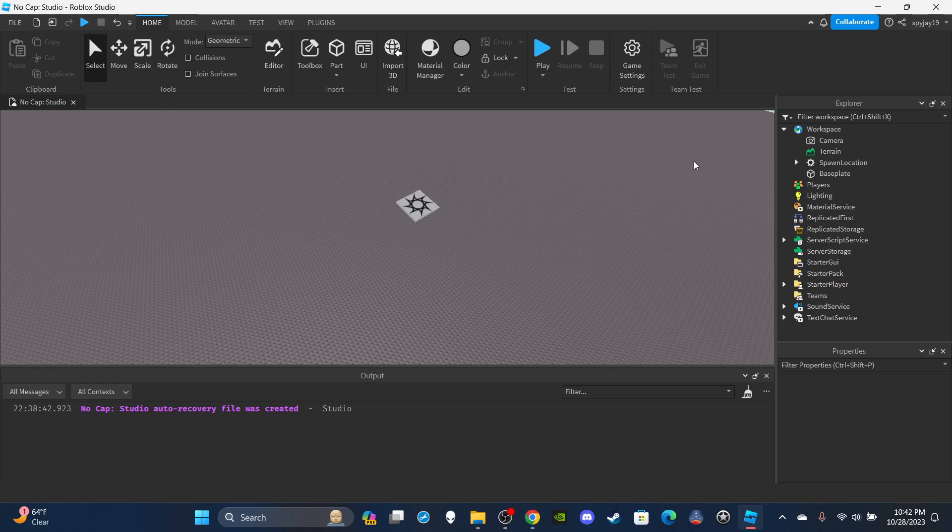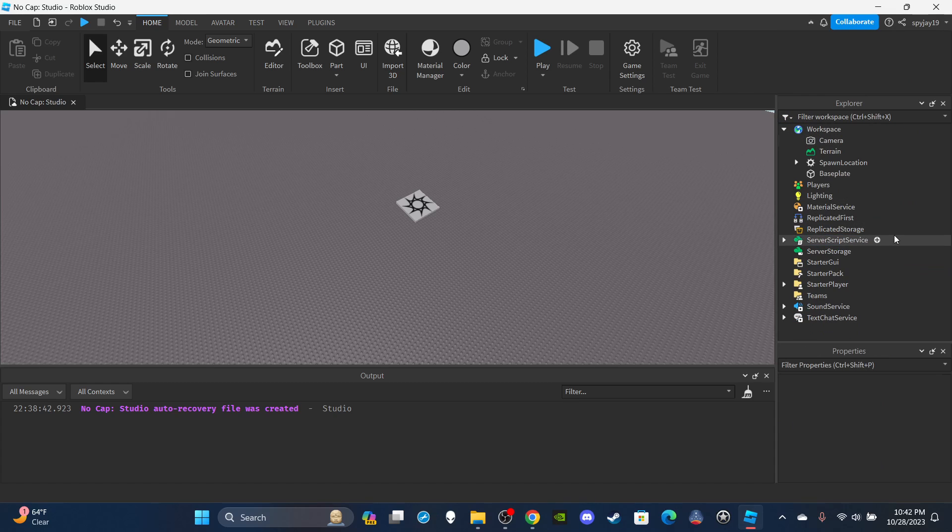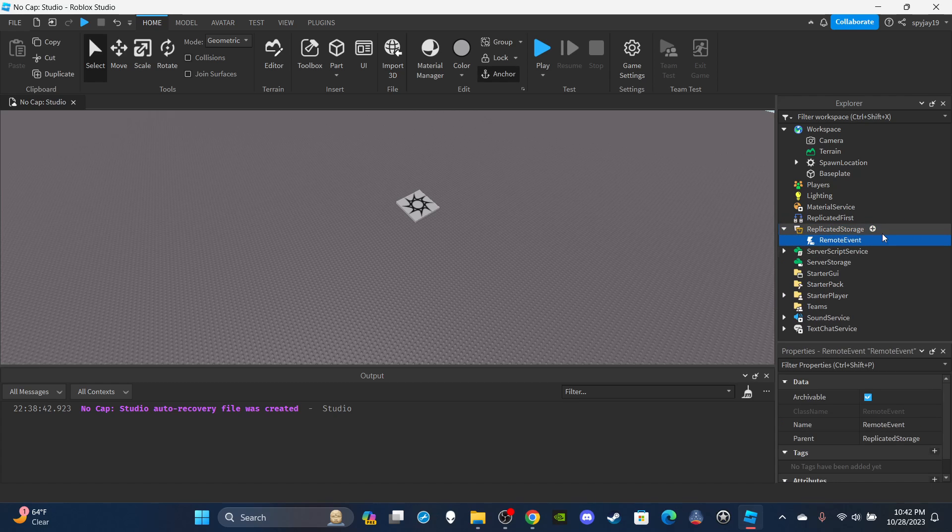First things first, you guys already know we need ourselves a remote event. Head over to Replicated Storage and insert a remote event. Delete that and insert a remote event - if you don't see remote events simply type in remote events. We're going to rename this remote event to 'CombatEvent'.